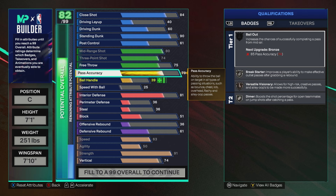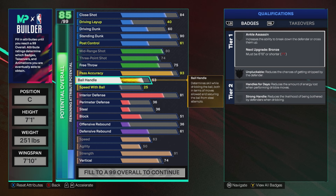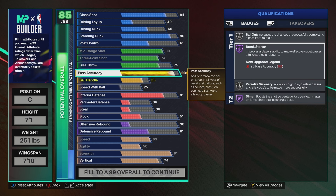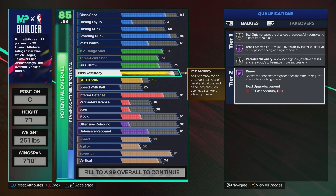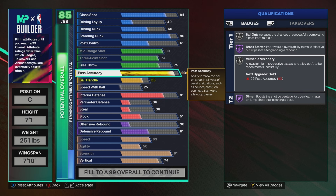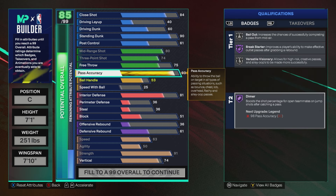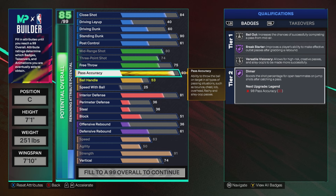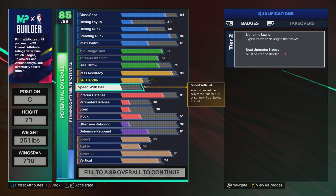For playmaking: 93 pass accuracy, 53 ball handle, 25 speed with ball. Hall of Fame Break Starter is a must for a Rec/Pro-Am center — I'm not risking going with Gold. You also get Hall of Fame Dimer, so when you make reads as a shooting center, catch the ball on the wing, your teammates will be able to hit shots. You also get Silver Versatile Visionary, which I think is basically the new Needle Threader. So you can finish, shoot, and make big plays in the passing game.